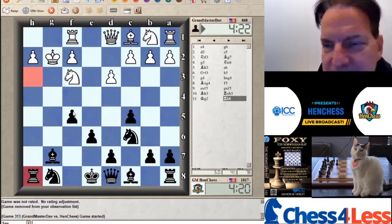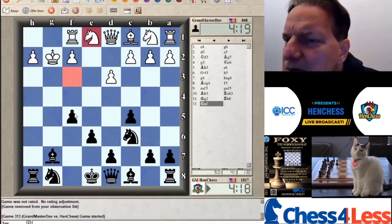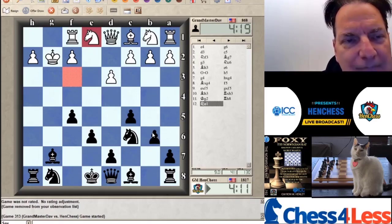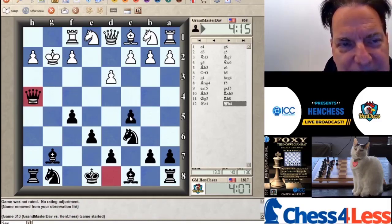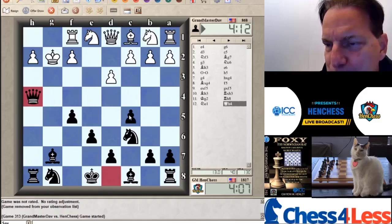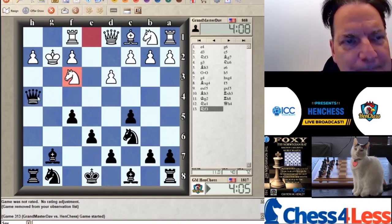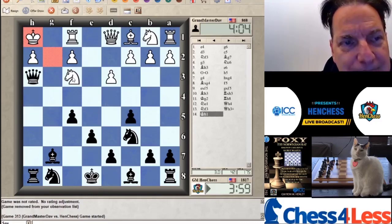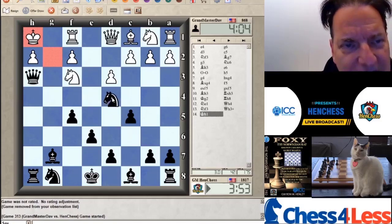Eat and retreat — didn't see a good square along the H file for the rook. JJ says you need a full membership. They're not able to get the challenge — it says they need a full membership to challenge me. The Knight on F3 is stopping us from playing Queen takes H2 mate, so we need to get rid of that guy by hook or crook — whatever we can do to distract that puppy and then go in for the kill. Checkmate once we got that knight out of the way.